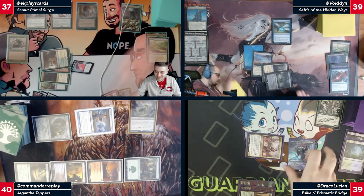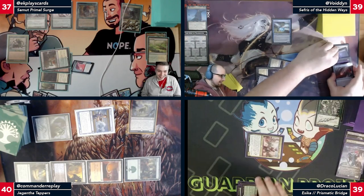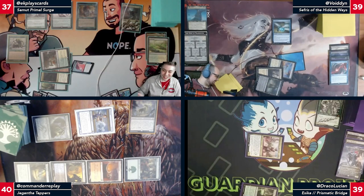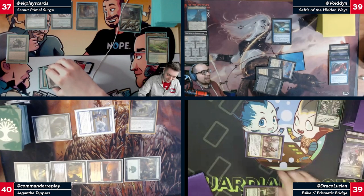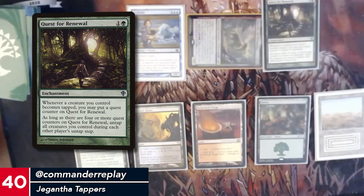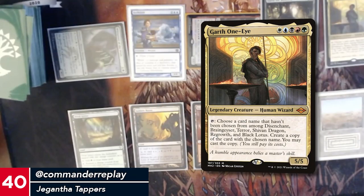I'd like to borrow some mana — not to be the fun police. Given the amount of high-profile permanents in all of our decks, I feel like that's a very smart thing to do. There's a lot of creatures in my deck. I also reanimated a Mulldrifter. I managed it — tap Gigantha, get a counter, play Garth. That's a very good card for this deck. You can actually run it as the commander.